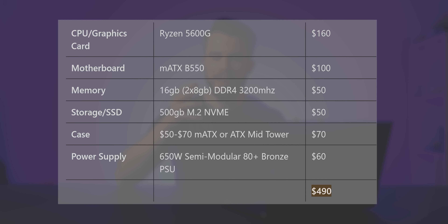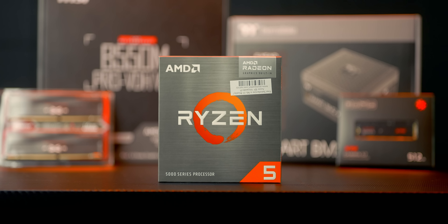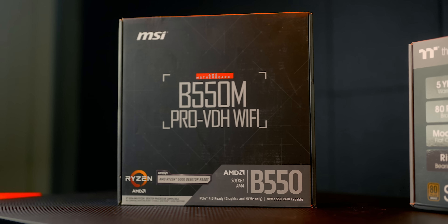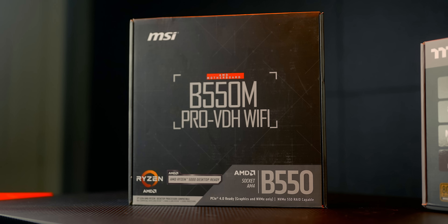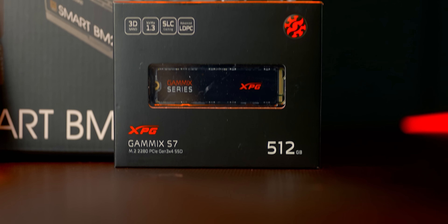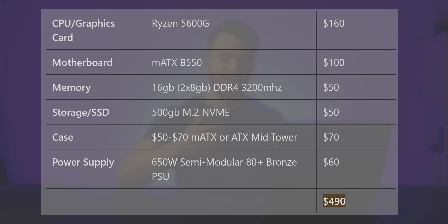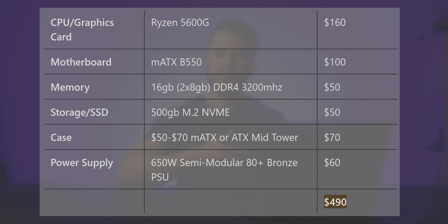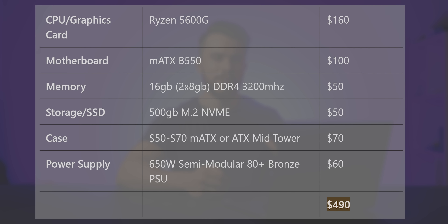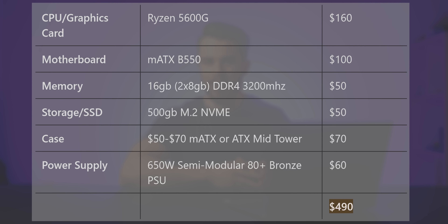Starting with the processor and graphics card, since they're on the same chip, I'm going with the Ryzen 5 5600G. For the motherboard, pick up any micro ATX B550 motherboard of your choice, a 2x8 gigabyte kit of DDR4 RAM at 3200 megahertz, a 500 gigabyte M.2 NVMe SSD, a $50 to $70 ATX mid-tower case — either micro ATX or ATX is fine — and a 650 watt semi-modular power supply to be future-proof for a possible dedicated graphics card.